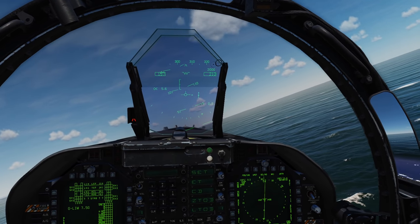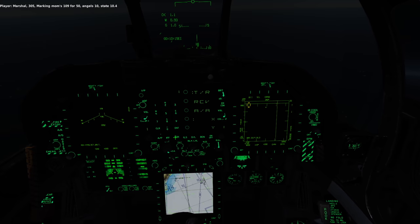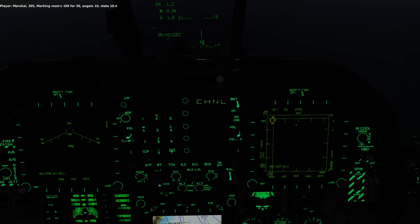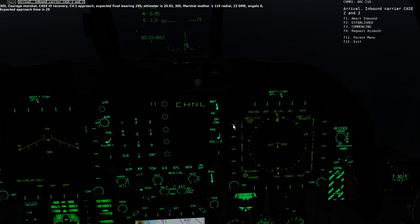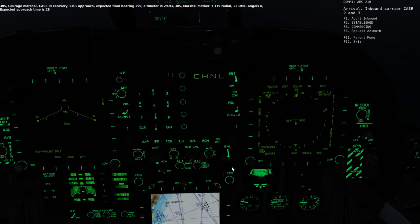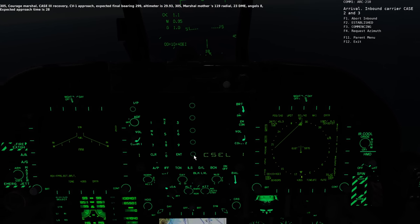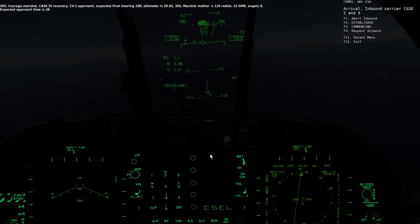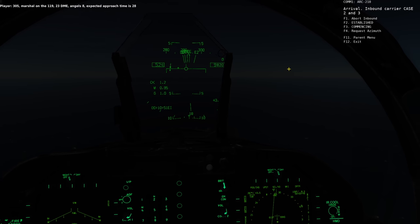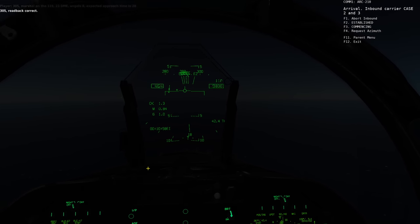We'll now switch over to a Case 3 night landing. We check in with Marshal: '305, marking TACAN 119/450, angels 10, state 10.4.' Marshal responds with recovery instructions — expect final bearing 299, altimeter 29.93, marshal on the 119 radial at 23 DME, angels 8, expect approach time 28. We read back the brief to confirm.